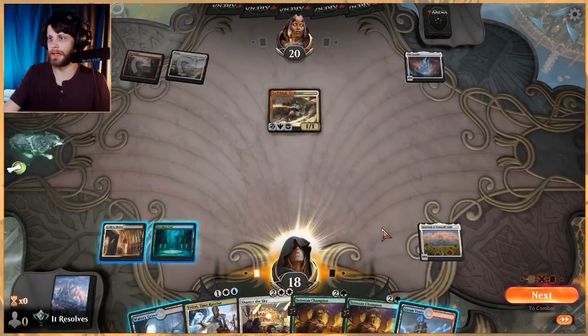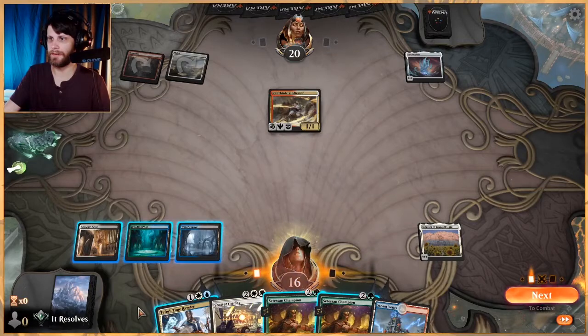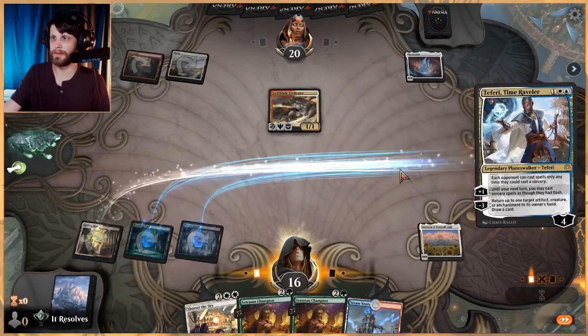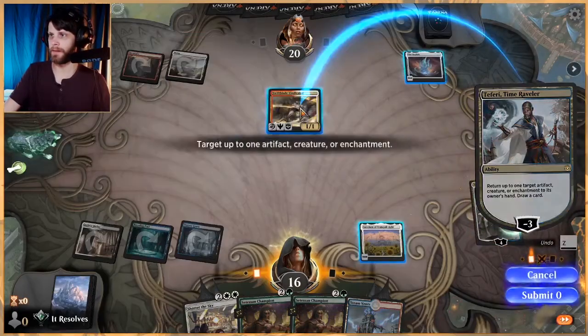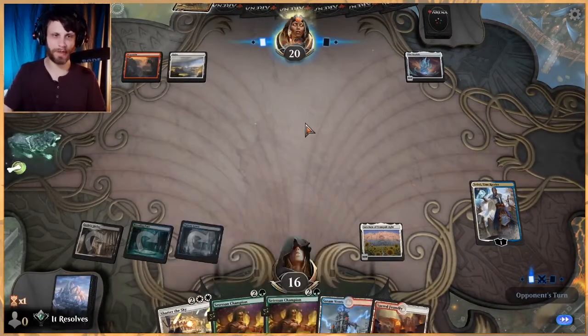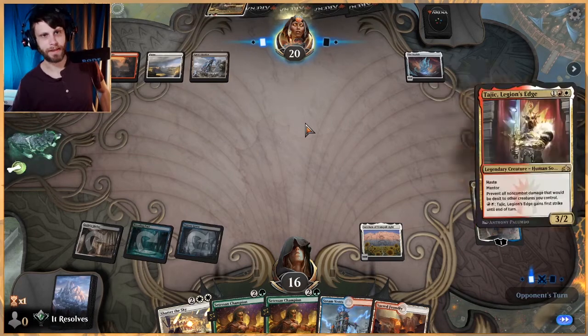This deck is really annoying — we've been against this deck a couple of times. I kind of want to get to a second white mana here, so I'm prioritizing this a little heavier. This allows us to shatter this guy before we drop the Satessan Champion, which I think is a little better if we can make that happen.